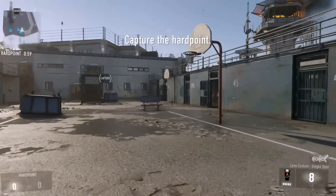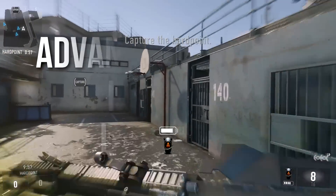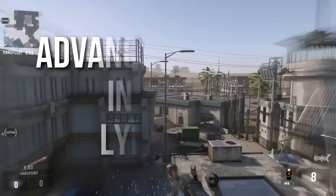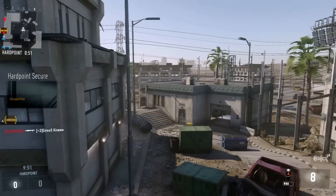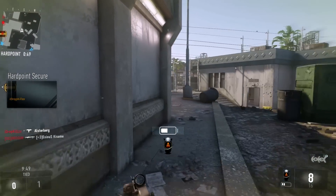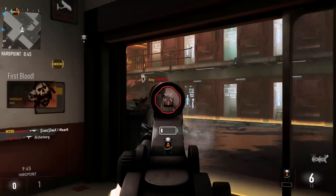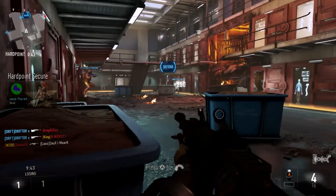Hey guys, Drifter here. Welcome to Advanced Warfare In Depth. In today's episode we're gonna be talking about the Lynx sniper rifle buff. That gun I'm using right there is actually the Lynx sniper rifle but with the iron sight attachment on it — gonna do very good here with that setup, and for good reason. We'll talk about why later.